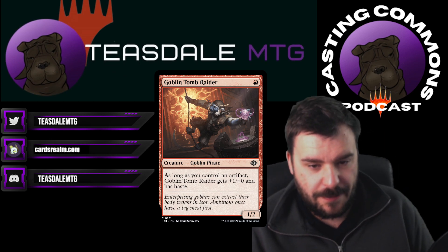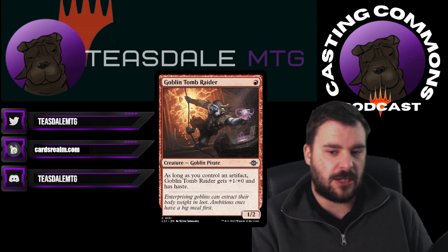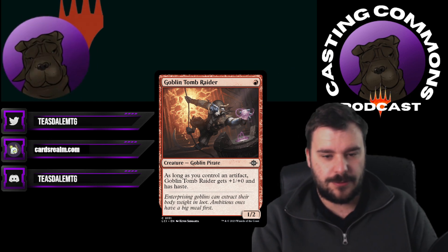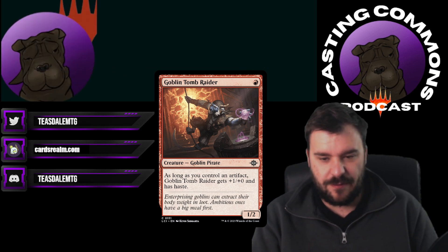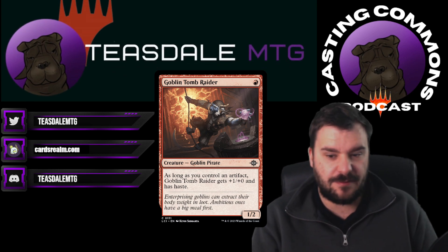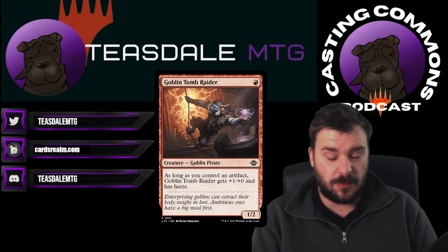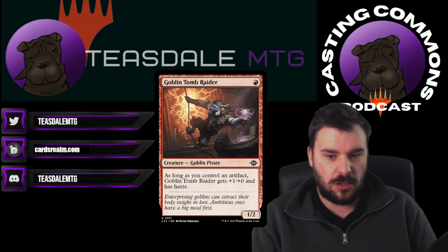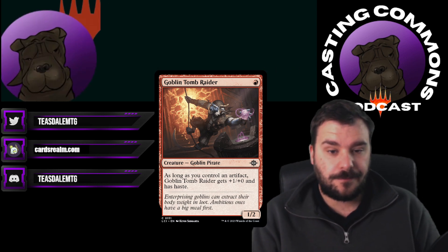Moving on to number three is Goblin Tome Raider. They basically looked at Goblin Guide in pauper and went, we need to power creep this, so let's print it at common. Because this is basically Goblin Guide with a little bit of an extra step — the fact that you can go Great Furnace, Goblin Tome Raider, and you effectively have a Goblin Guide without a downside is pretty good. A 2/2 with haste is strong. It's a ghetto Lava Runner that doesn't need a lot of jumping through hoops because you are playing a lot of artifacts anyway. You can also lead on Swiftspear and then follow it up with like an Implement or Epicure, and then this — and that's without even finding your Great Furnace, since you do run a lot of artifacts naturally.